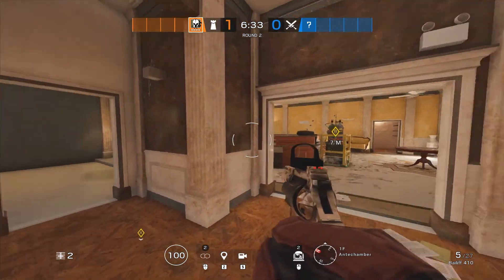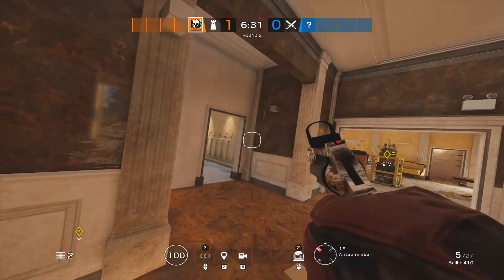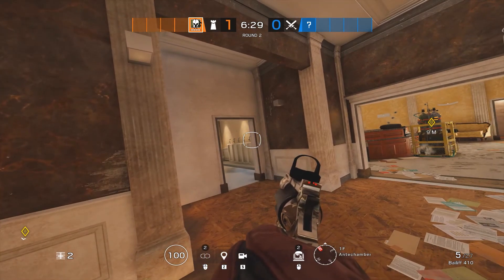Hey guys, it's Pulsar, and today we'll be showing you how to defend lobby and press on Consulate. You're going to want to have Maestro, Wamai, Valk, Vigil, and Smoke.